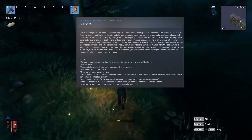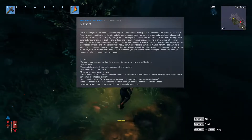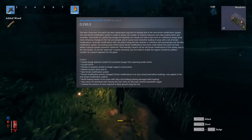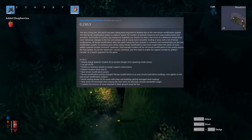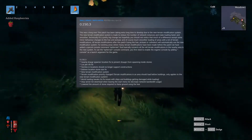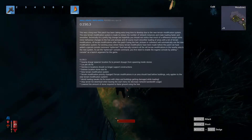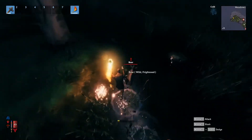World loading tweaks to fix issues with ships and buildings getting damaged while loading occasionally — sometimes when a world would load, stuff would just get damaged in the loading, so it seems like that's been fixed. Stop server list download when leaving the start menu to decrease network bandwidth usage, which is awesome. Lower the amount of stone required to raise ground using the hoe.